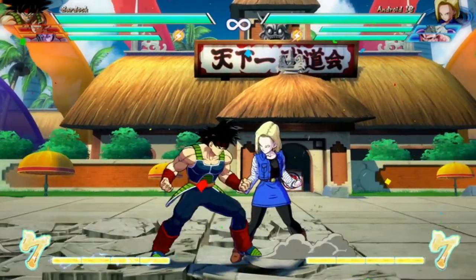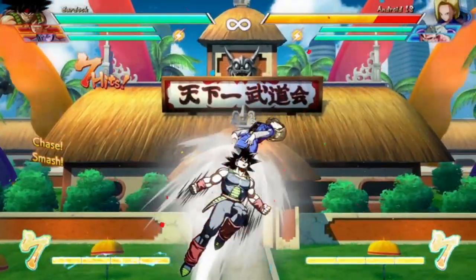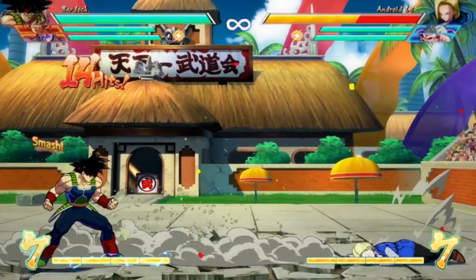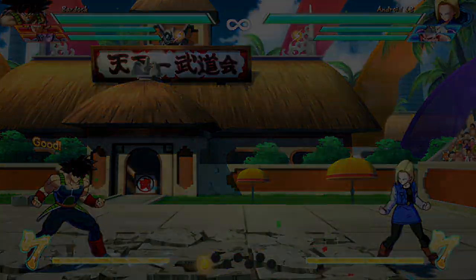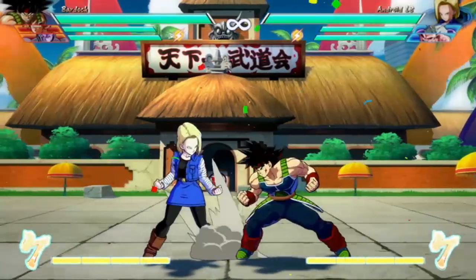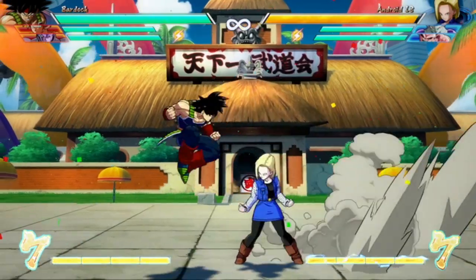So now that we're all on the same page as to what exactly a smash attack is, here are the two rules that define how smash attacks impact the properties of other moves for the duration of your combo. Rule number one: any smash attack, whether a side smash or an up smash, will remove the smash and wall bounce properties for the duration of the combo.